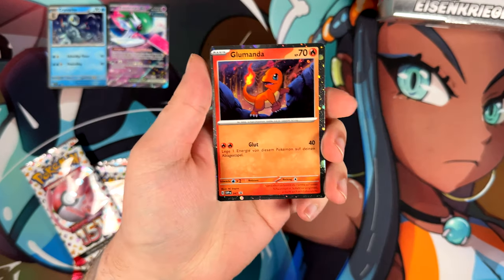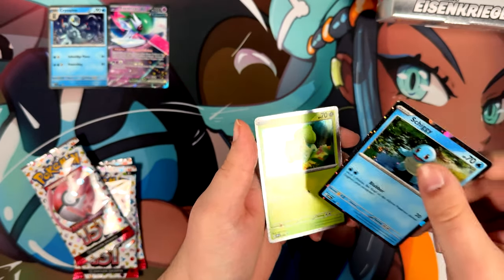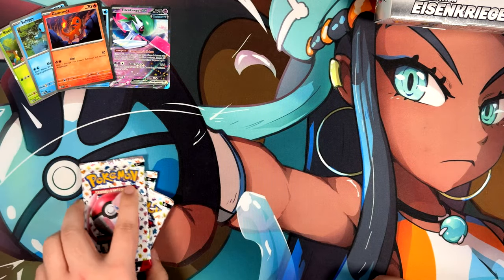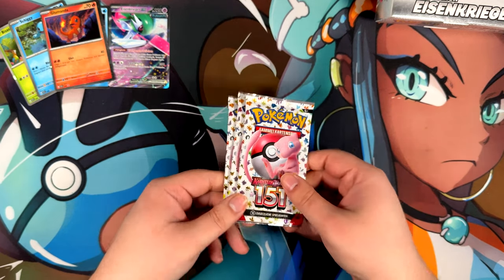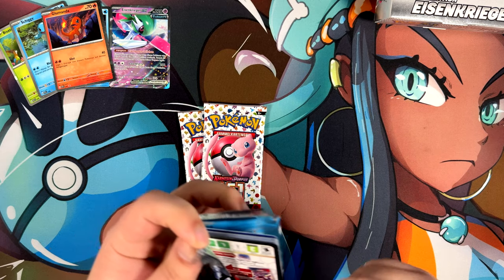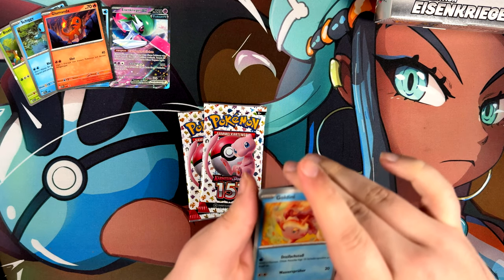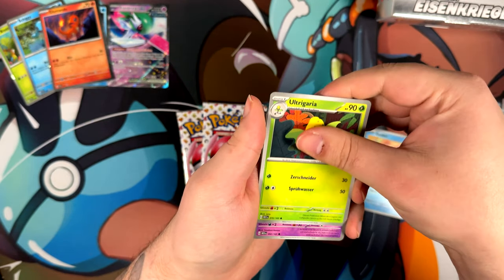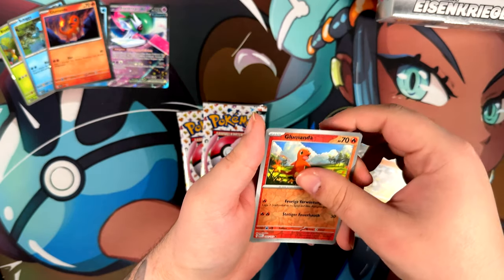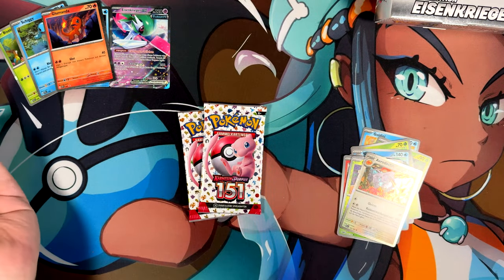Here are our three starters — we have the Charmander, the Bulbasaur, and the Squirtle. I like these promo cards; they're also Cosmo holofoil. Now here we are with Pokemon 151. This is gonna go one way — either we're gonna pull something insane, or we're not gonna pull anything at all. There's no in-between with Pokemon 151. I haven't had something in-between and I've opened a bunch of packs. They keep pulling me back in, even though I'm more of a Gen 3 fan myself. The first pack has nothing other than an Aerodactyl.